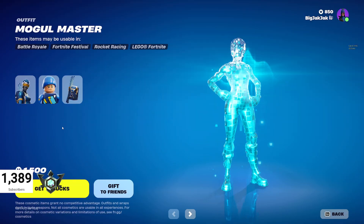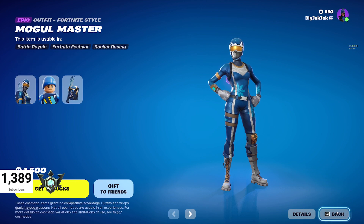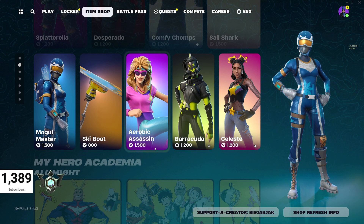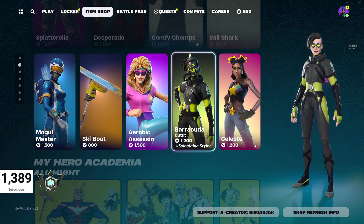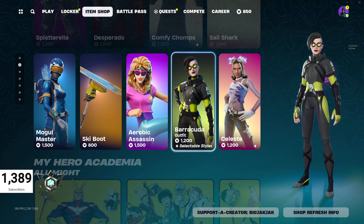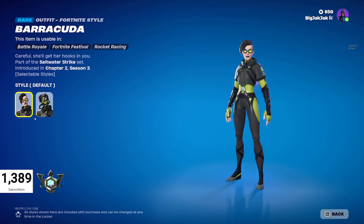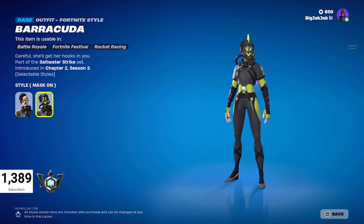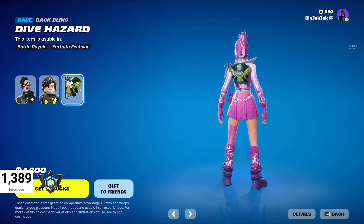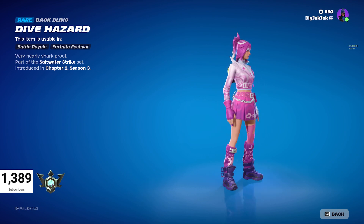We got the Mogul Master outfit — pretty cool, you see this one bombing around a lot in competitive. We got the Ski Boot Pickaxe, the Aerobic Assassin who hasn't been in the shop for about 200 days, and then Barracuda, who's been about a year since she's been in — pretty hot stuff to get, but 1200 V-Bucks. She's got selectable styles and comes with a back bling — looks like a little grappling hook on there.